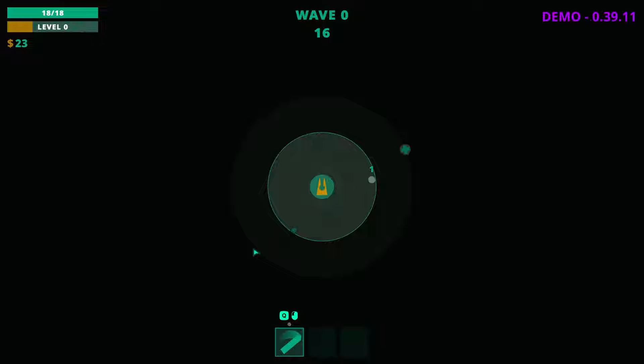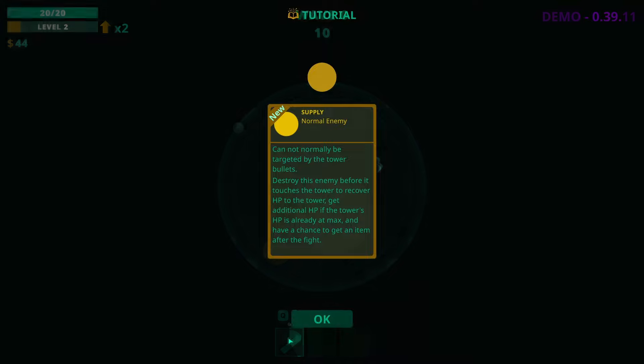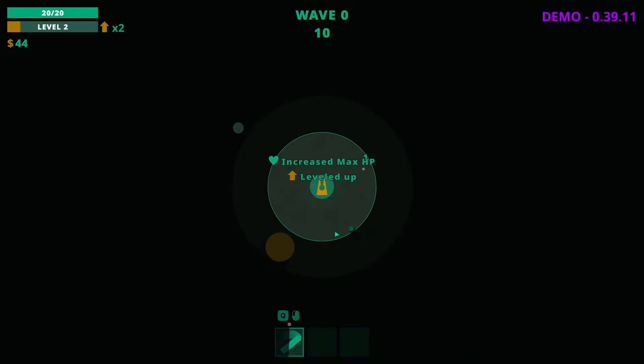So this is where the game kind of separates itself from others. A supply — a normal enemy that cannot normally be targeted by the tower's bullets. Destroy this enemy before it touches the tower to recover HP. I get additional HP if the tower's HP is already at max. Okay, so if I kill this thing...